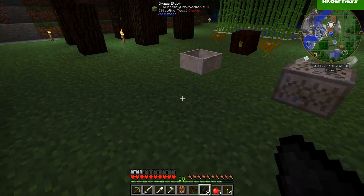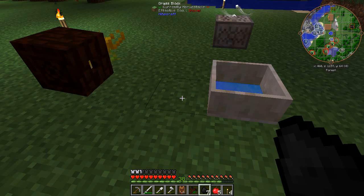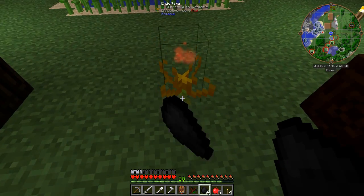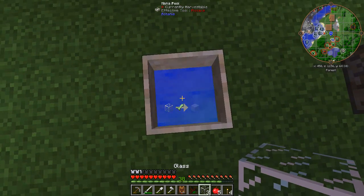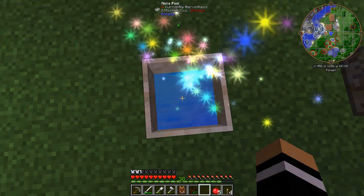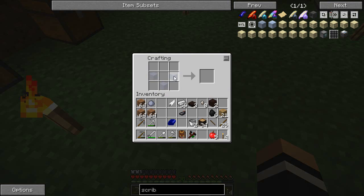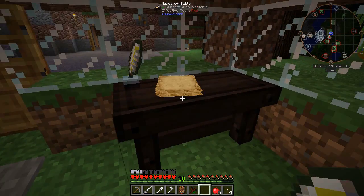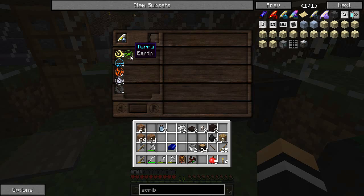Let's run through the buildings - we're going to need to check that. There we go. Now we're going to need the glass - one, two, three. This is a glass file, let's put one there, feather, and there's our scribing tools. Awesome and finally we have our research table.